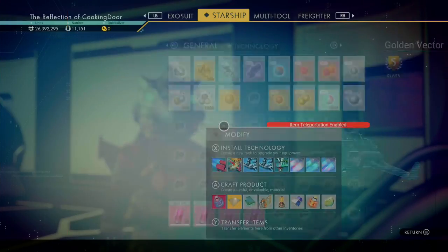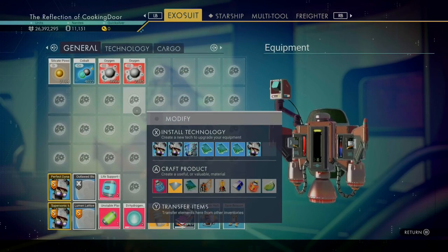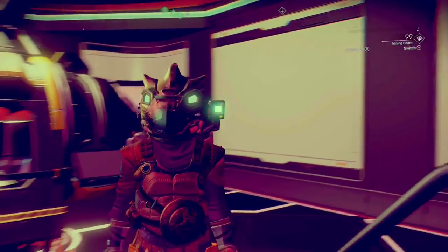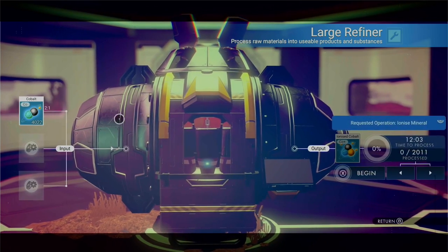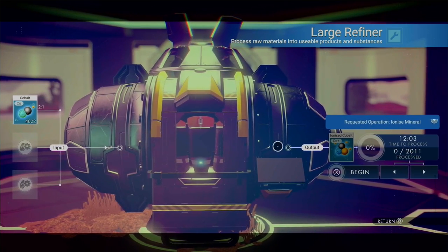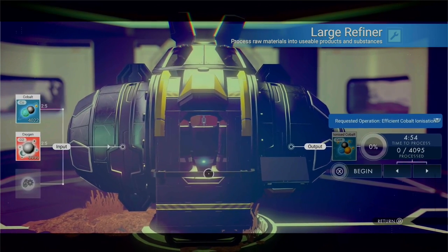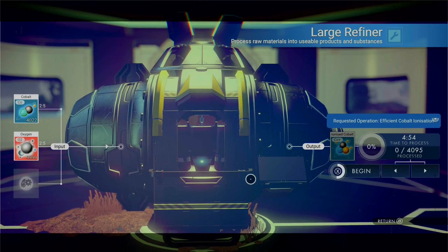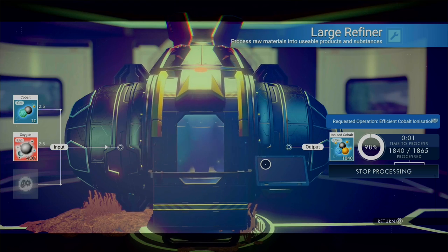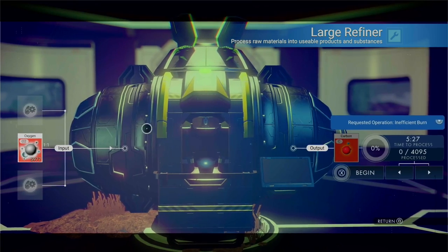Now that you have a decent amount of cobalt and oxygen, it's time to refine your cobalt into ionized cobalt. Put a stack of cobalt into the refiner. Cobalt will refine into ionized cobalt at a 2 to 1 ratio. If you add oxygen into the mix, the ratio will go up, giving you 5 ionized cobalt for every 2 cobalt and oxygen. Refine all the cobalt you have into ionized cobalt. Once the refiner is done, take out your ionized cobalt and add it to the input.